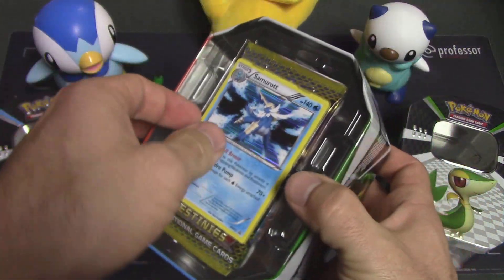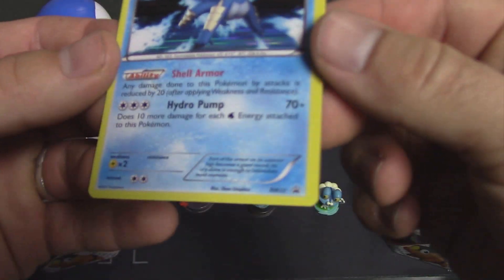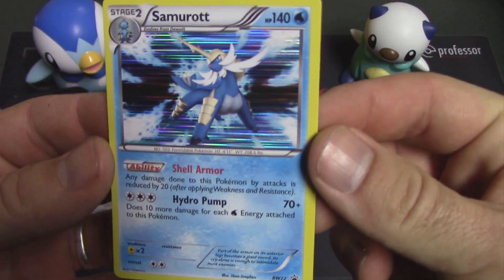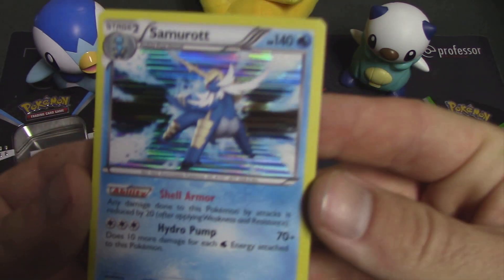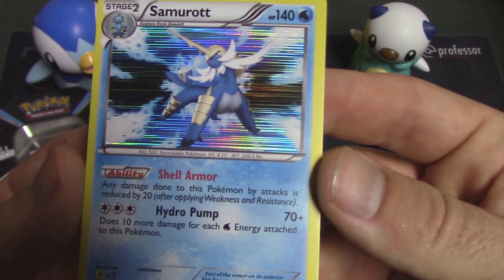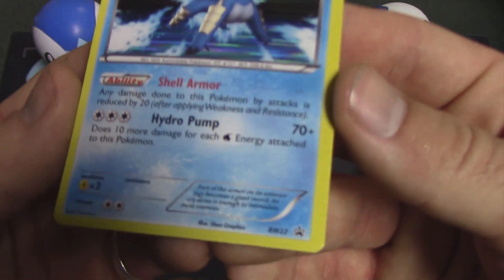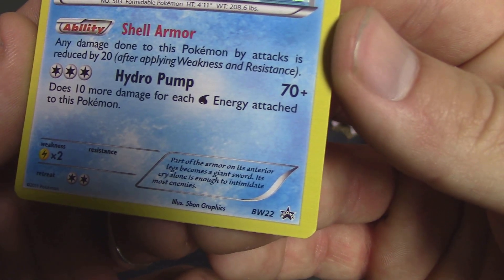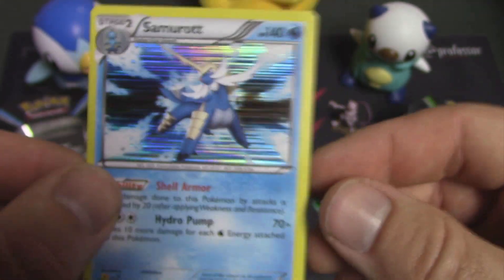Alright, of course we do have our promo card here of Samurott. I really like Samurott and that whole evolution line. This Samurott has the ability Shell Armor — any damage done to this Pokemon by attacks is reduced by 20 after applying Weakness and Resistance. And it is Black and White number 22. This will go into my collection as well; I did not have this promo card prior, so definitely happy to see that.